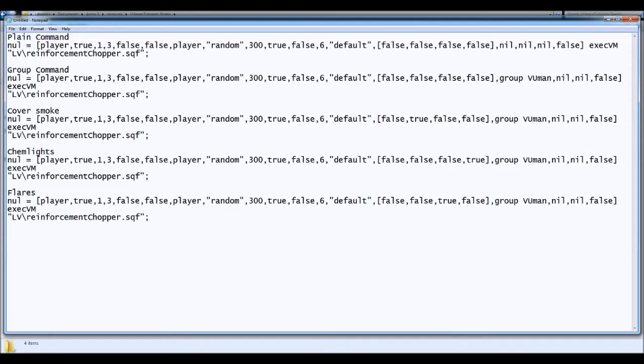Another point I want to mention is this is the landing spot for the chopper. So if you leave this to 'player', or you can also make this 'Viewman' or 'Bob' or 'David', or the name of a car, or coordinates. Let's say you put a marker and call the marker 'landing spot' and you just type here 'landing spot' and the chopper is gonna land on that place. It's that simple.